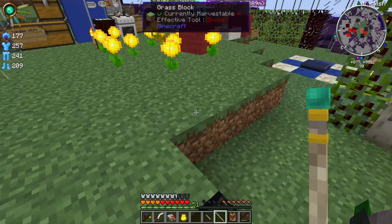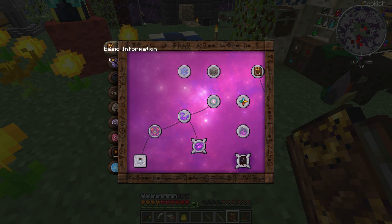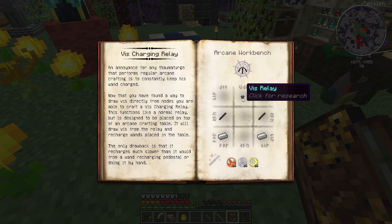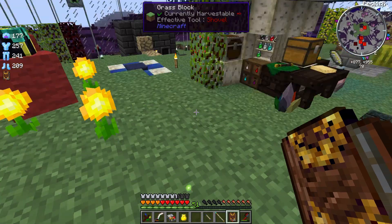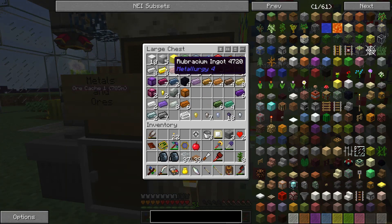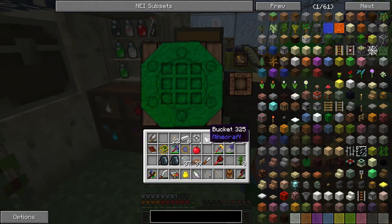The next thing I'm going to need to do is create a Vs charging relay. I need a Vs relay, which is just iron and a balanced shard. I've got a balanced shard sitting over here, and a few more in my golden bag of holding too, I think. I'm going to need a few more of those. So I'll grab one, two, three, four of these, put them in there with a balanced shard. As you can see, I've made some Vs relays.